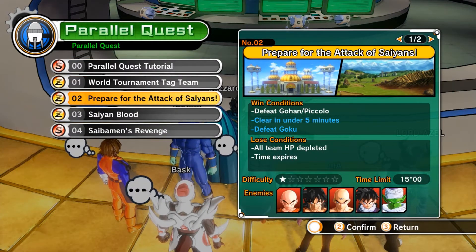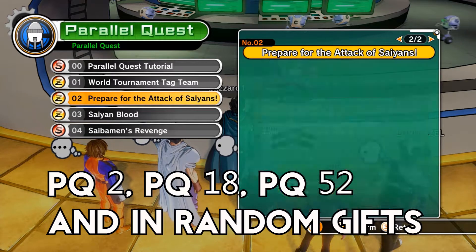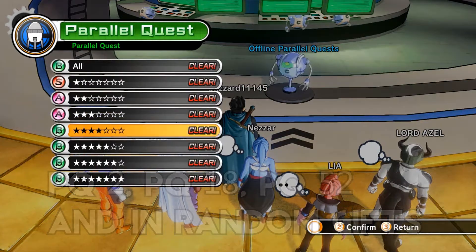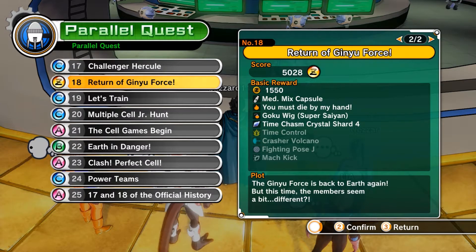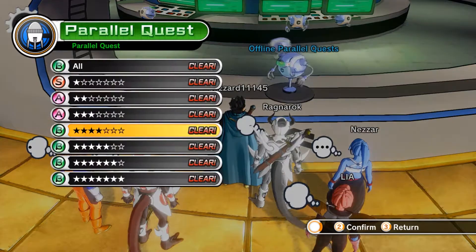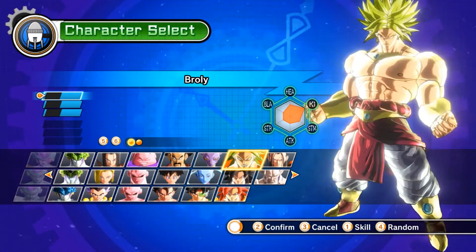It's very simple. There's three ways or more. You just have to do parallel quest number two, and it's level one star, so it's the easiest - it can be any level that matters. The next one is the Return of Ginyu Force quest. This will also have a chance to have a time patroller spawn - I think it's three stars. That's how you get it. So we'll go into parallel quest two. It doesn't matter what character you use at all.